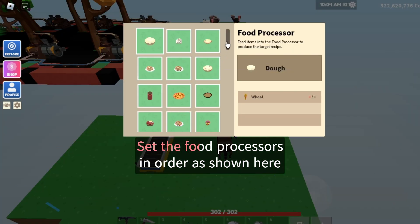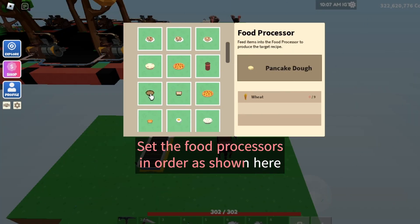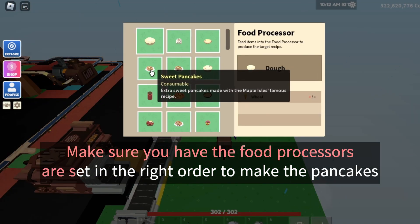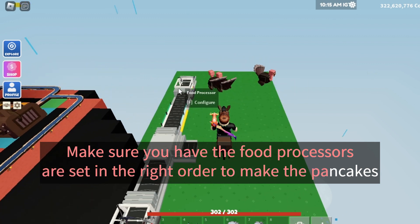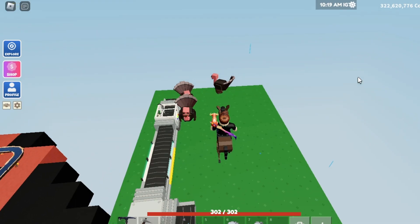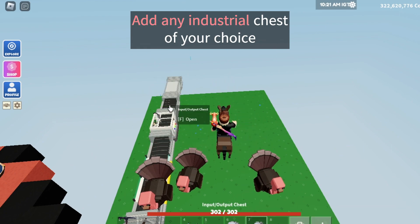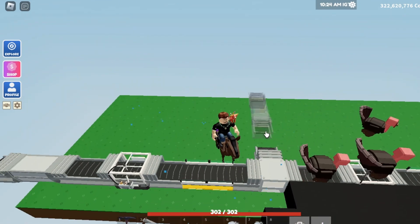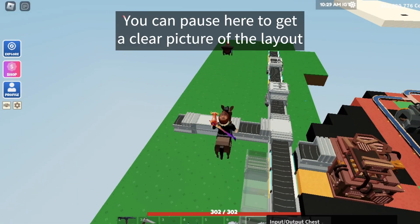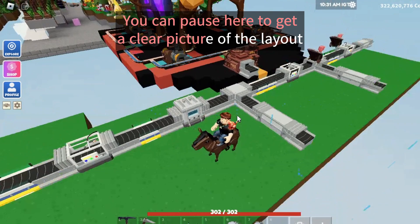Set the food processors in order as shown here. Make sure the food processors are set in the right order to make the pancakes. Add any industrial chest of your choice. This completes the first stage of the farm — you can pause here to get a clear picture of the layout.